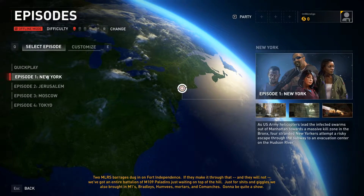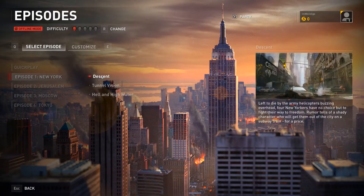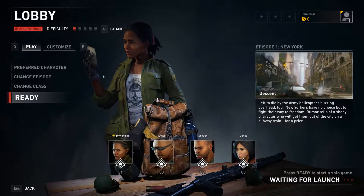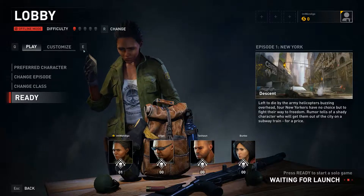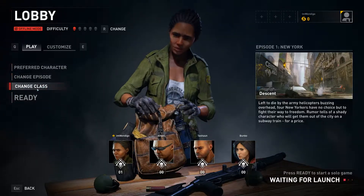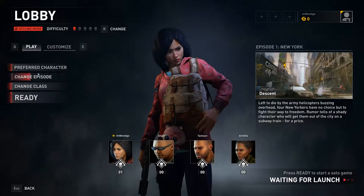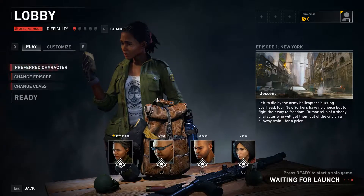We are starting with Episode One: New York, and I'm guessing we are going with Descent. Let's get this started. It looks like it's on easy difficulty. I'm playing offline, so I'm playing solo on this. Preferred character: random. Angel, I guess it doesn't really matter.